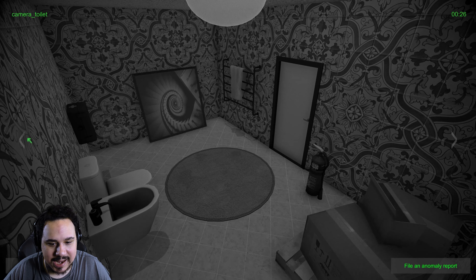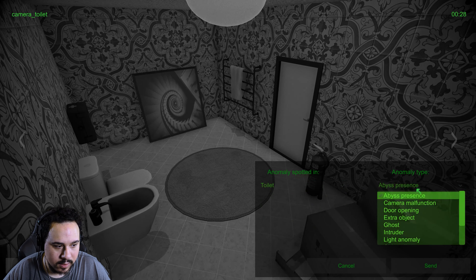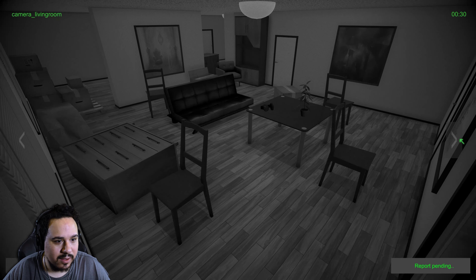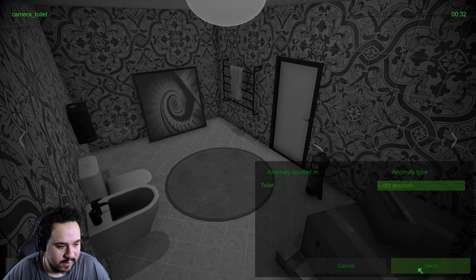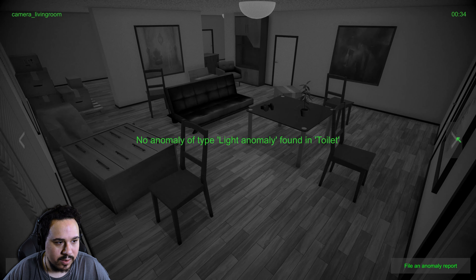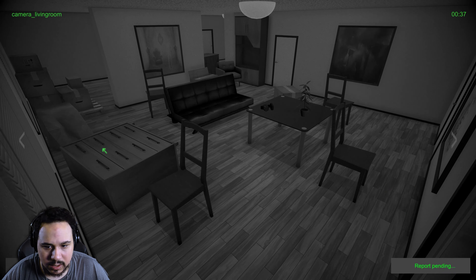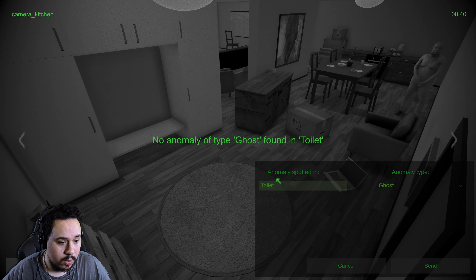This one is very tough because it moves ever so slightly. There are a hundred percent more anomalies going on that I am not picking up on. Another very subtle one - going to try toilet abyss presence, possibly a light or shadow anomaly. That is a hundred percent something in the toilet. Nope, nothing of that sort. Let's try light anomaly - it looks a little see-through. Let me try ghosts in the toilet and maybe distortion or extra object.